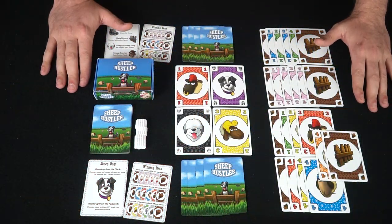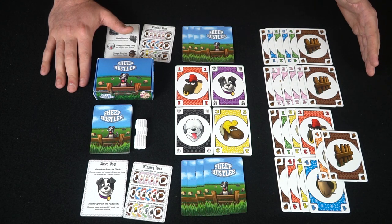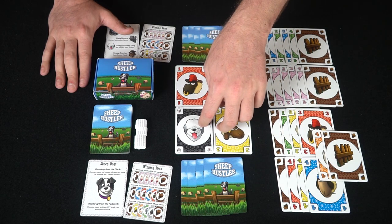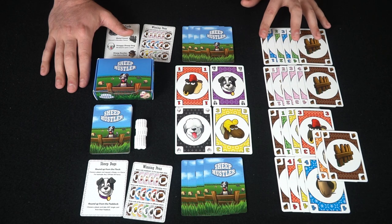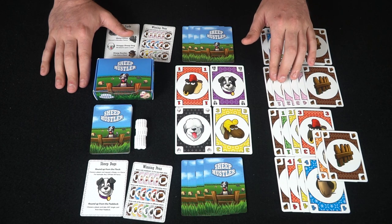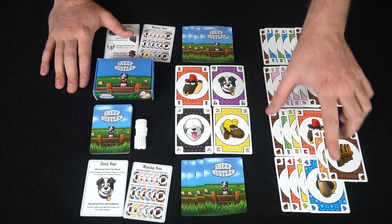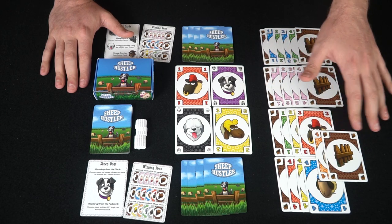Here we have the game Sheep Hustler all set up for two players along with the winning hand combinations. The first one is alternating one, two, three, four with a blue and green and of course two fences. This one here is all the same color, one, two, three, and four with two fences. And then there are sets separated by number — one, two, three, and four of all different colors with two fences, as well as four of a kind in different colors with two fences.